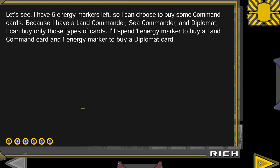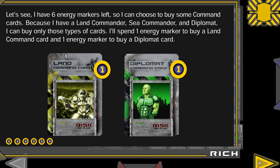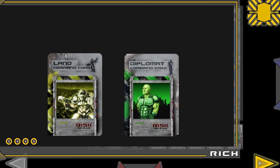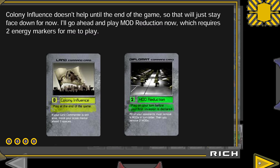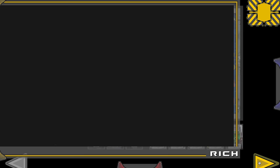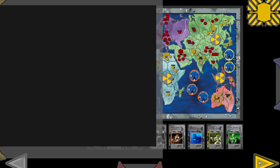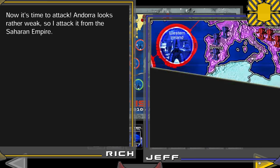I will buy land cards and a diplomat card because I have them alive. You must buy all your cards at once before looking at them. Now I can read them and play them or hold them for later. Colony influencer doesn't do anything, so I'm going to hold that for the end of the game. I will play mod reduction, which costs me two energy.